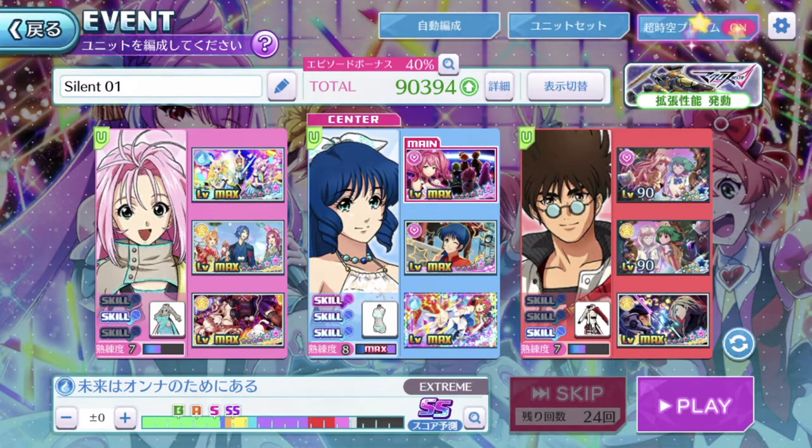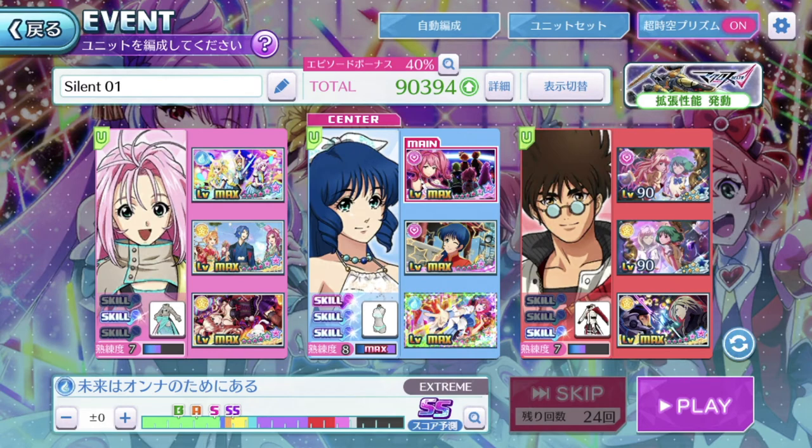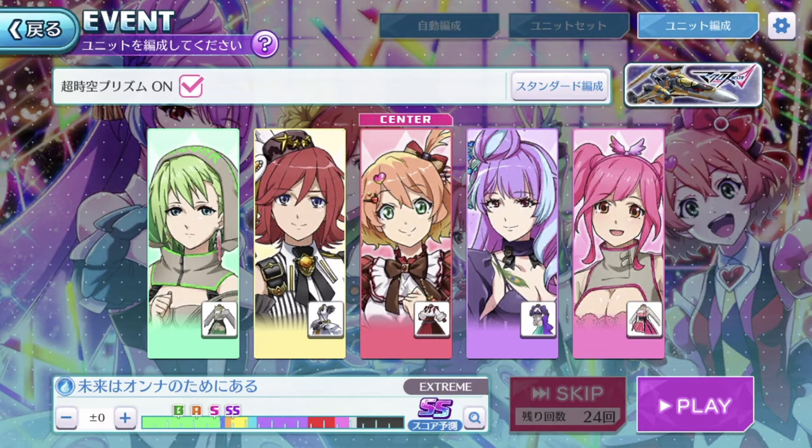The last blue button with the on and off is the performance tab. It reads Super Dimension prism on or off — you can check the box. You can set the game to automatically use the 5 divas you've listed for the performance in the background, instead of the ones you're using for play with the episode plate setups. They've just shifted this button to the top right-hand corner.